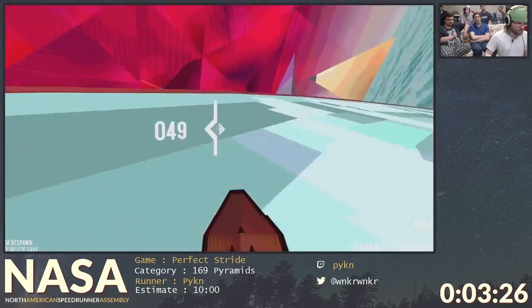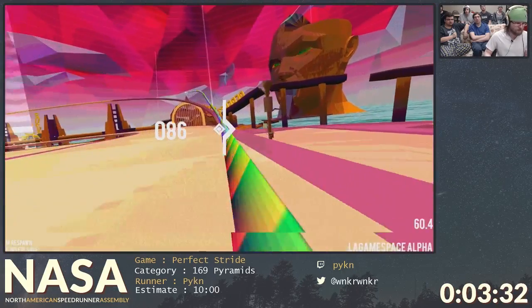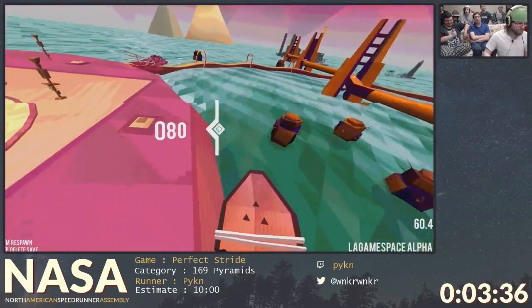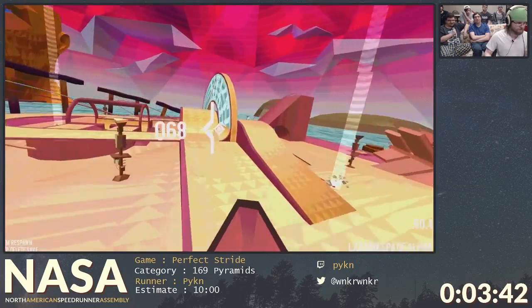Here we're gonna utilize the physics in a kind of neat way. I'm dropping myself right now and I'm gonna land on that ramp, but for some reason it cut all my speed — I don't know why. This game is an alpha after all. It's an alpha, they'll fix it. Please fix it.